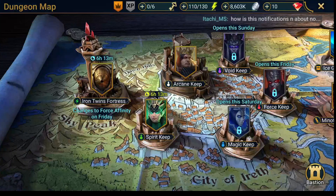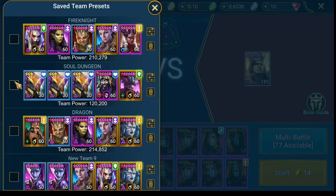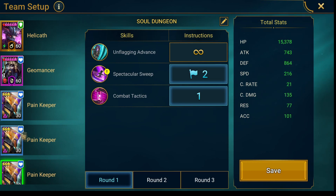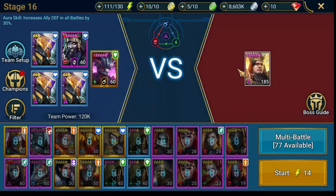I gotta go into another dungeon to show you the preset. Of course we got Helicath — you can just copy the priorities. 280 speed for Helicath, 221 for Geomancer, then all three Pain Keepers should be 216. I took one at 217 so I know which one goes first and can set up those presets a little bit easier. Those two have the same preset and that one is a little bit different. But with those speeds, you can clear every stage of Iron Twin every day, 100%, don't worry.